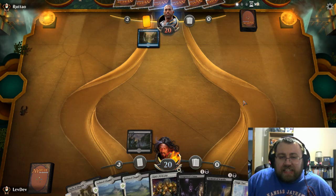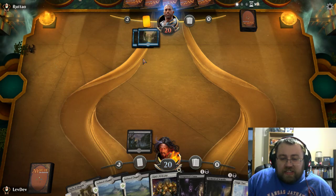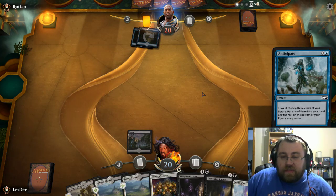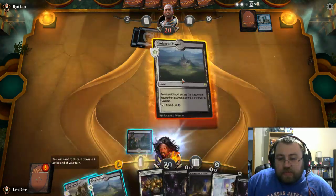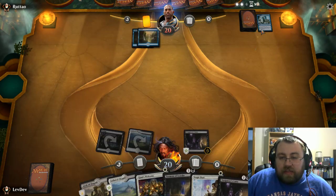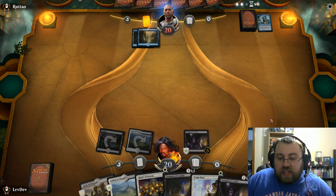So this smells like a control deck. He's anticipating — that's actually perfect for us, because then we can put down a Trespassers Curse. So if he has any creature-based synergies, we at least negate it for a minute. It's not saying this is a creature deck, but this is just good to be safe. Plus it helps us gain life, which synergizes with other cards in the deck.